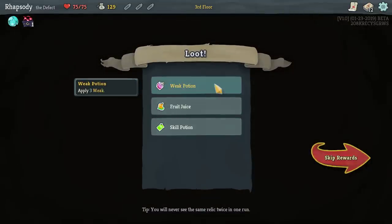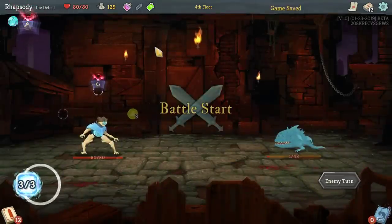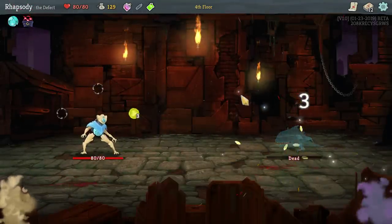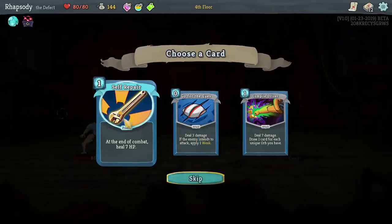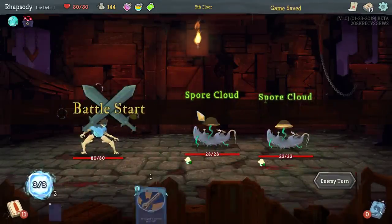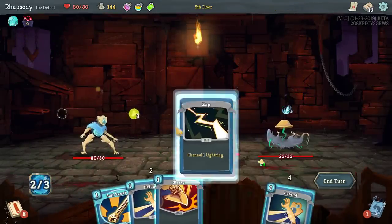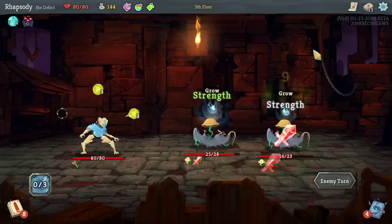It doesn't matter — take a look around, find some potions. We've got a fruit potion here, which just gives you five max HP; I believe it's the only potion that can be used outside of combat as well. Ooh, self-repair — at the end of combat, heal seven HP. That is just really nice, and basically free on this first turn because I had nothing else I could do.